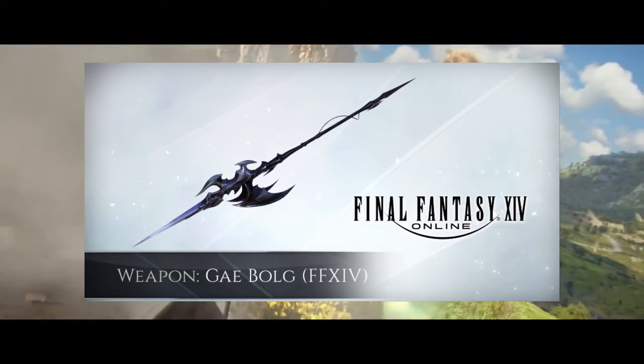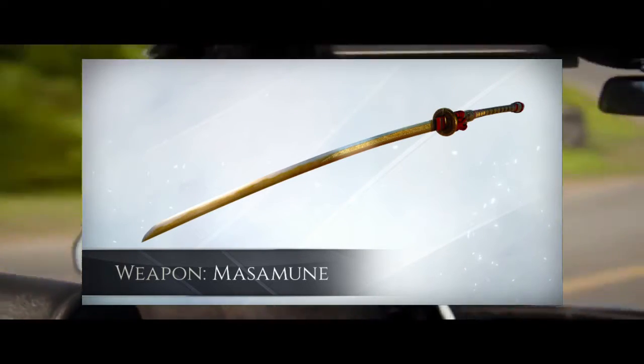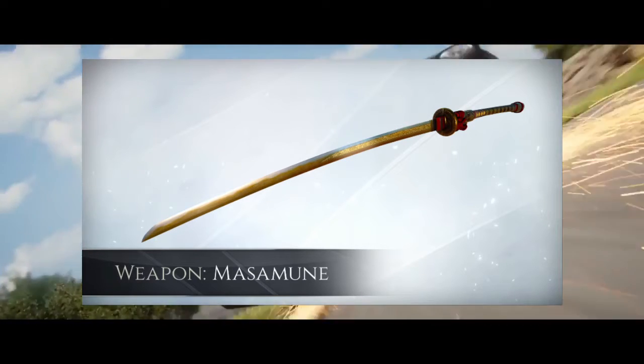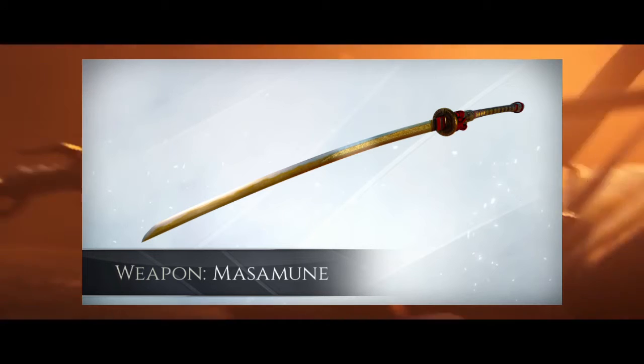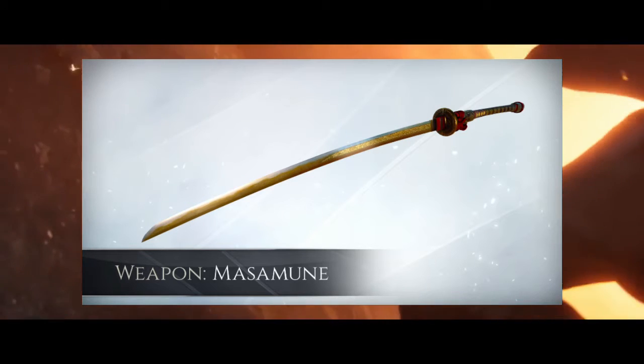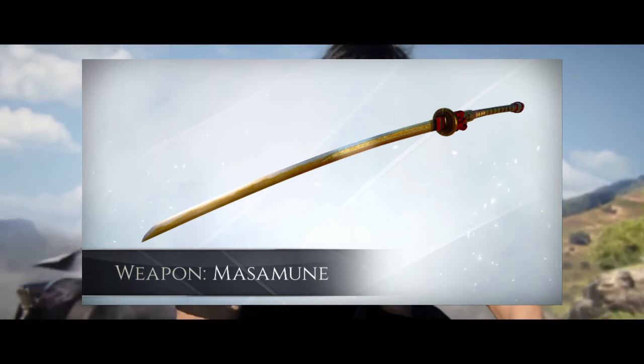The next piece of DLC is the Masamune — the big long sword available as a pre-order bonus for Final Fantasy XV. They said you can actually get this if you just pre-order the game in general; if you pre-ordered any version of it you should be able to get this.